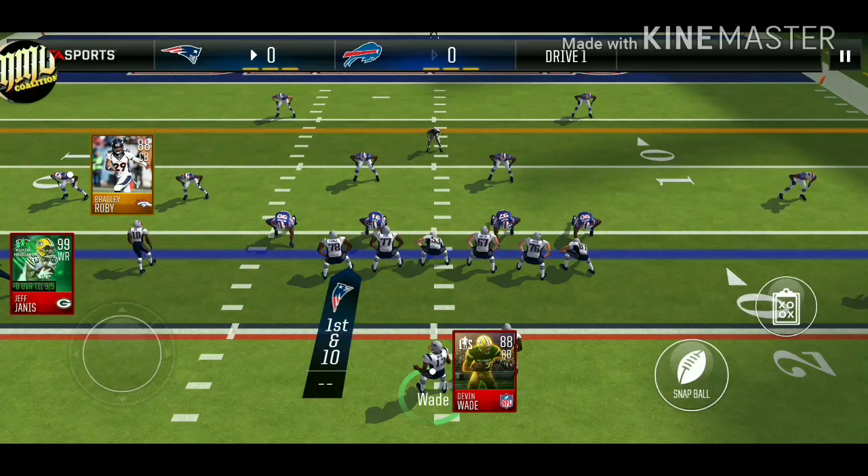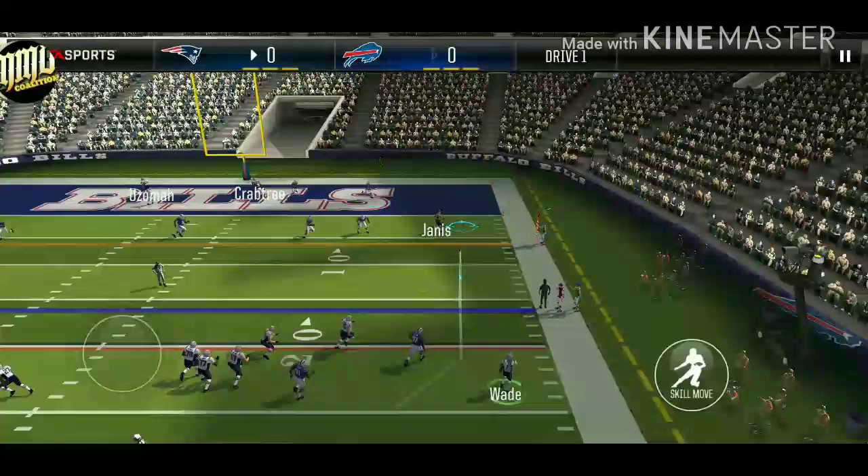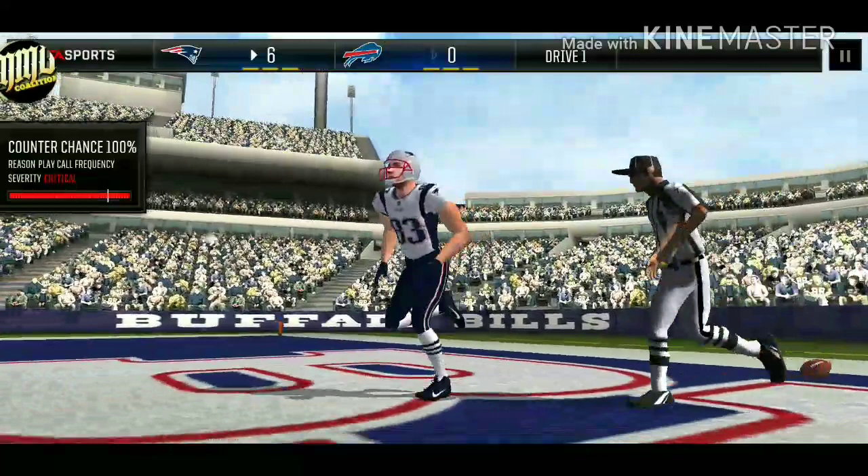On this touchdown play here I've got my scramble back. On a high snap you need to bubble out in a circular motion rather than scramble straight to the right, so the defensive end does not beat you to the spot. That's a touchdown — too easy, same play, all drive.